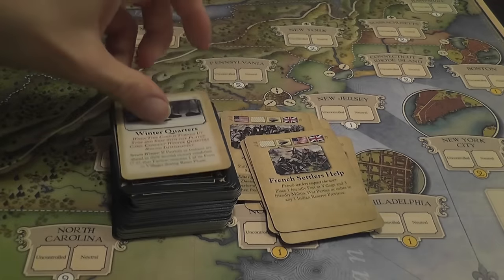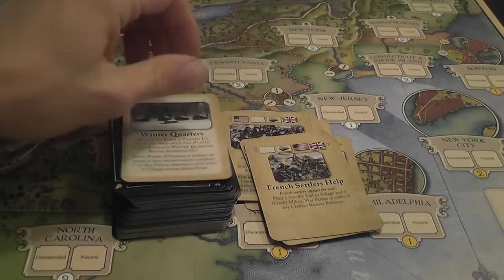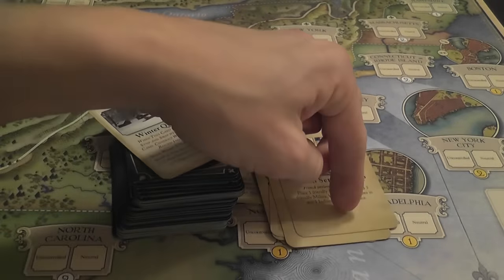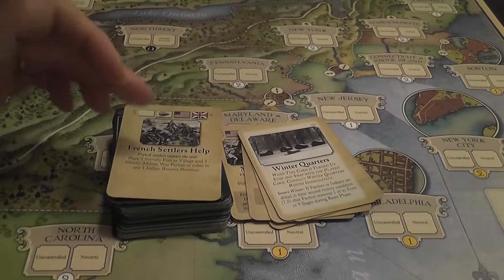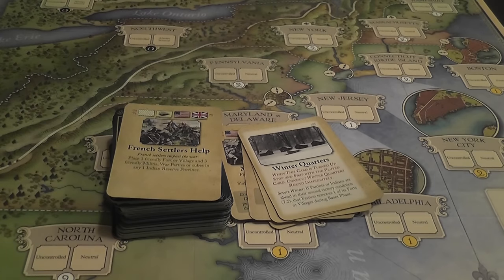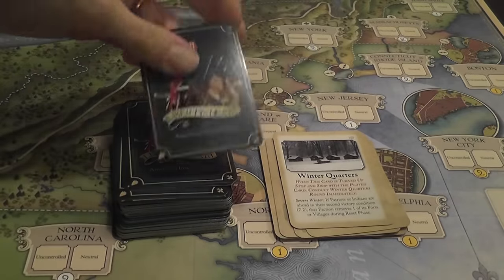There's an interesting twist: the special card here is Winter Quarters. When Winter Quarters is revealed as the upcoming card, it hits immediately — as soon as it's flipped face up, it becomes active and the players swap it in right away. You don't get a round to prepare. Winter Quarters means you need to show your troops are in supply, gather resources, adjust support, and both the American and British players suffer casualties due to desertions.